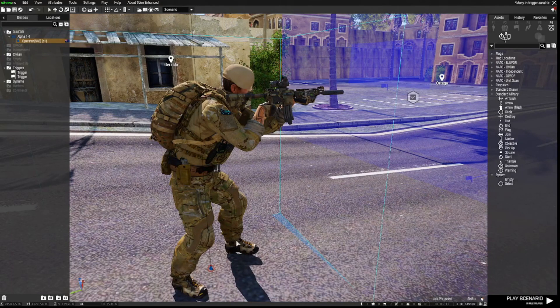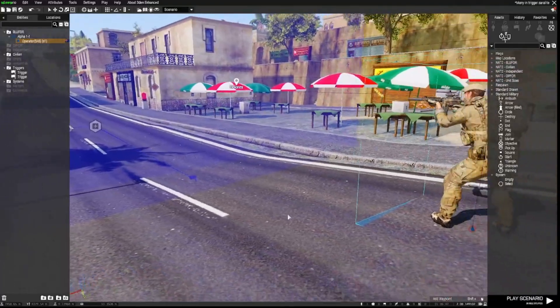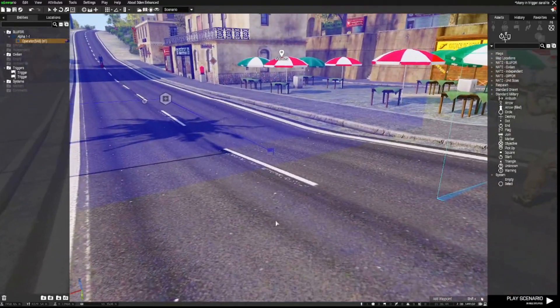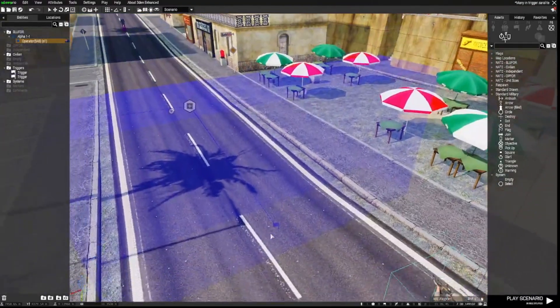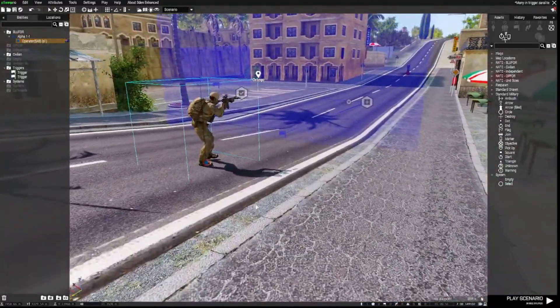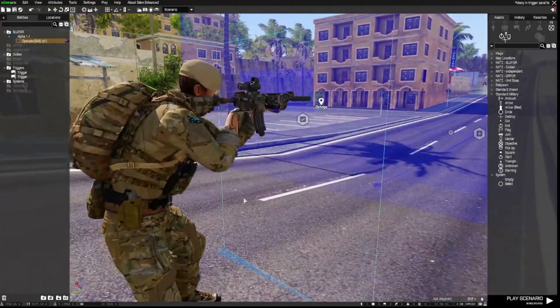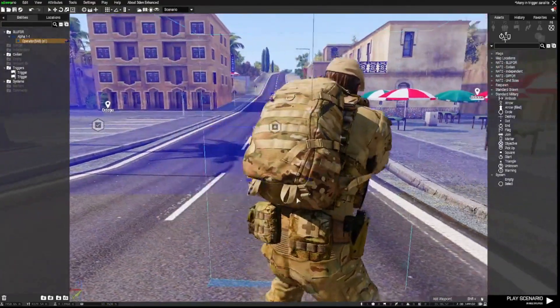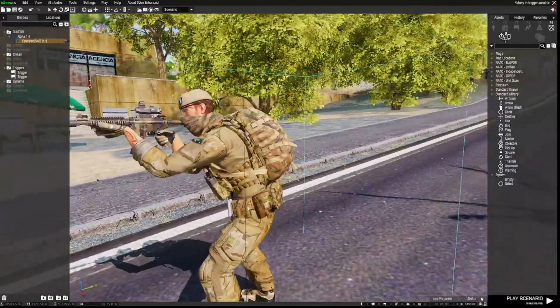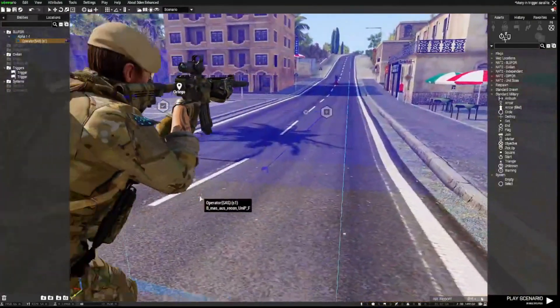Hey everyone, it's Vela from Online Combat Battalion with another Arma 3 Editor tutorial. Someone asked a while ago how to fire a trigger or end a task when two specific units are inside it, rather than one, or rather than blue four or op four etc. So I'll show you how to do that, as well as a few extra editor things you may not be aware of if you are a new mission maker. Let's get started with the trigger thing first.